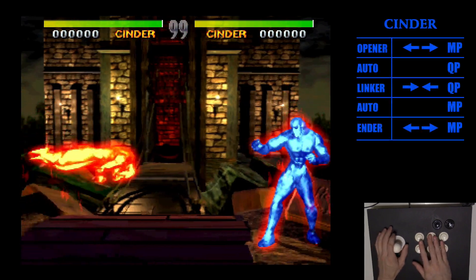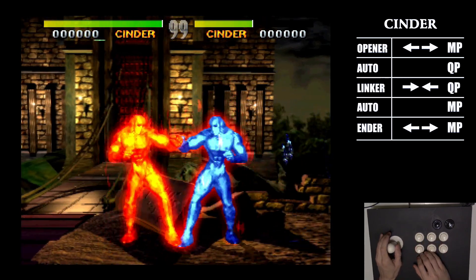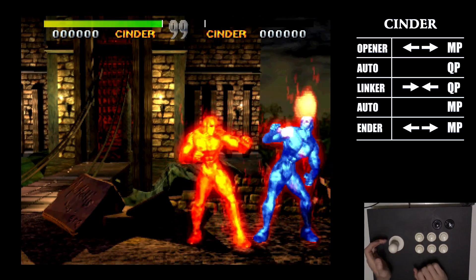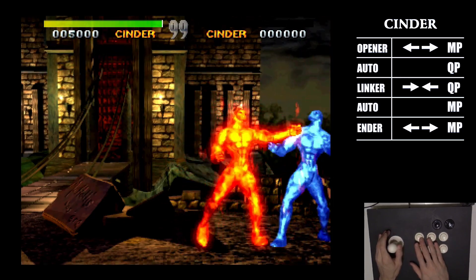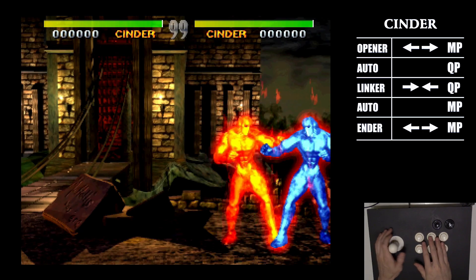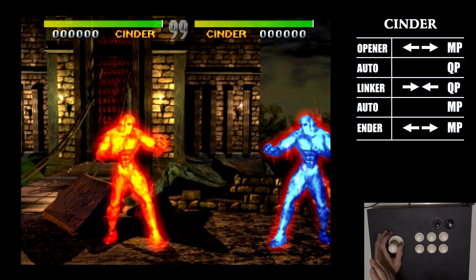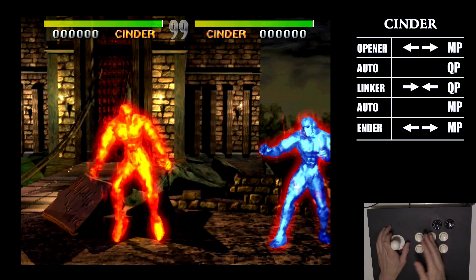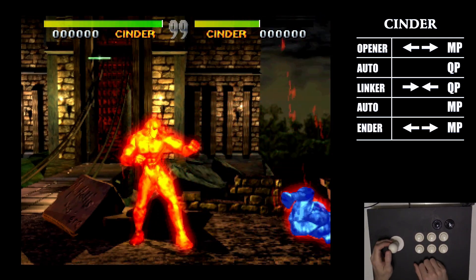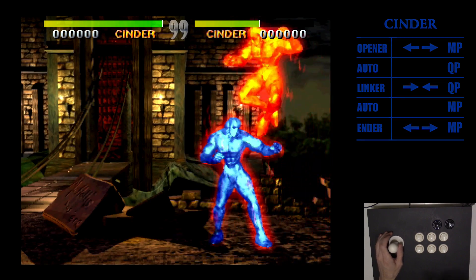Cinder — we're going to charge back, press forward and medium punch. That's a two-hit opener. Then we'll press quick punch for an auto. While still holding forward, press back quick punch for the linker. Then press medium punch again. After that, we can do any of his enders — you can do forward, forward medium punch or charge back and press forward medium punch. With the joystick it's just a constant back-to-forward. Opener, auto, linker, auto, ender. That's also the setup for his infinite in the arcade version off that ender.